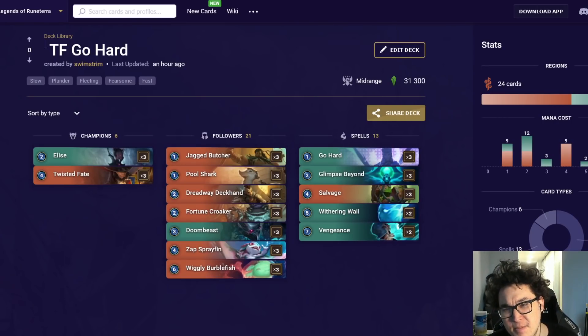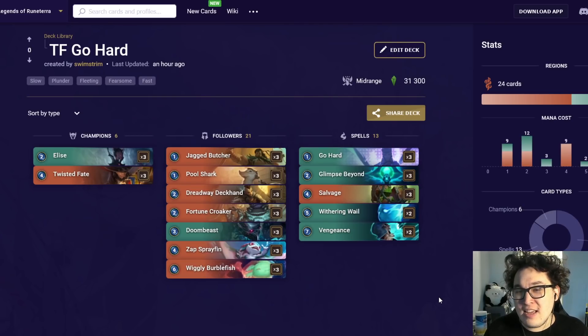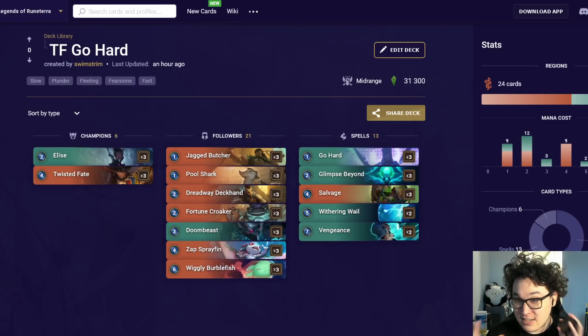TF is basically how you should think about the current meta. In a broad rock-paper-scissors perspective: aggro decks, decks that counter aggro, and decks that get countered by aggro. Stabilizer decks like Burblefish Go Hard and arguably Fiora Shen counter aggro; greedy decks like TF Aphelios get countered by aggro. The nuance is that different aggro decks have different matchup tables — Discard is different from normal aggro, and Fizz TF has aggressive-style matchups but is also a lot more flexible as a Bilgewater deck.